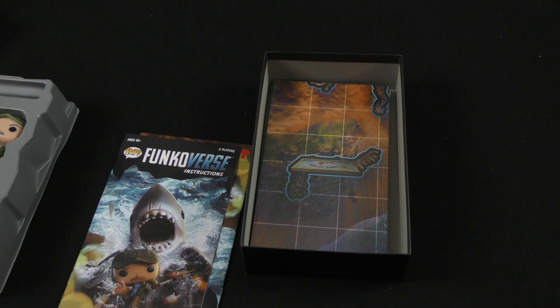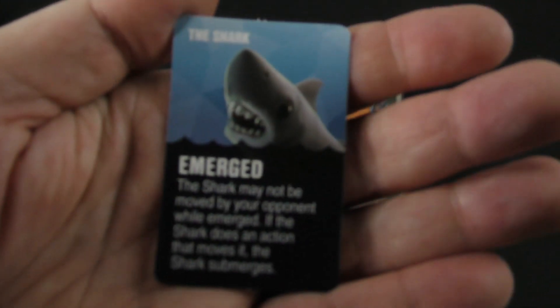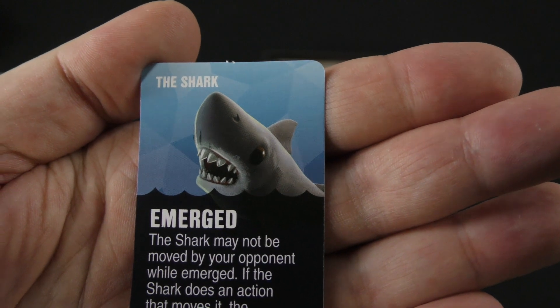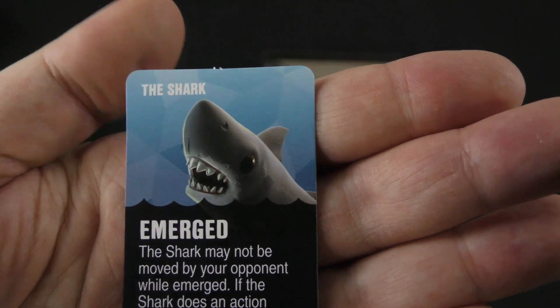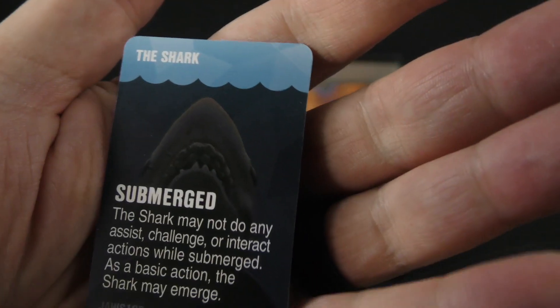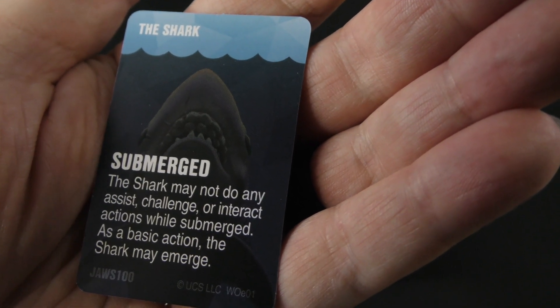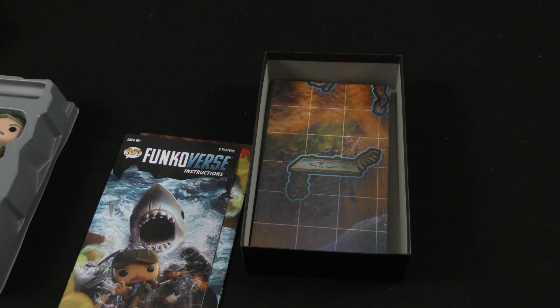Here's the Shark status card. Emerged: the Shark may not be moved by your opponent while emerged; if the Shark does an action that moves it, the Shark submerges. Submerged: the Shark may not do any assist, challenge, or interact actions while submerged; as a basic action, the Shark may emerge. So that could be terrifying — you never know where Jaws is going to be.